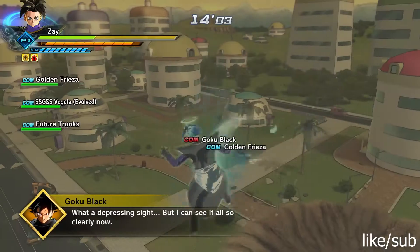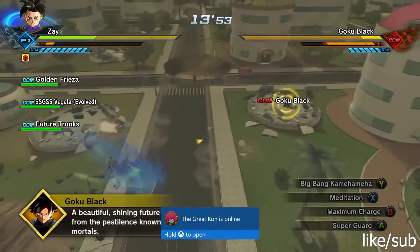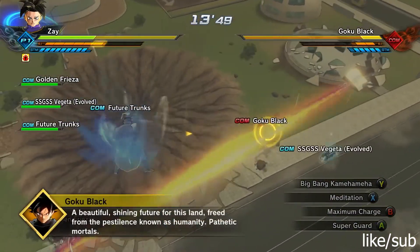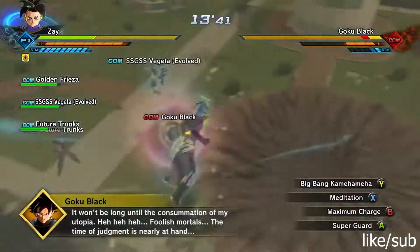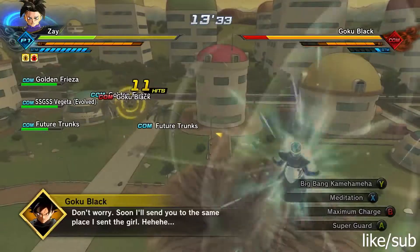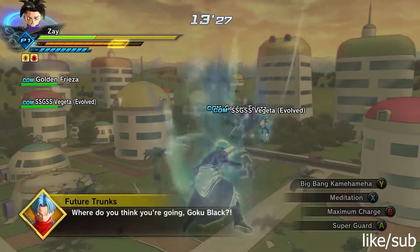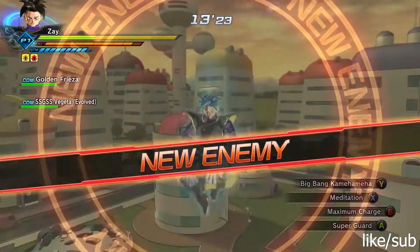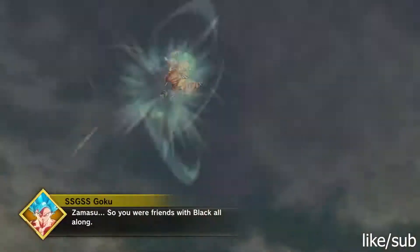Now let's get to the strategy for PQ 109. Make sure you have Meditation — I have a video on how to get it if you don't already. As soon as the game starts, use Meditation to power all the way up, get your ultimate energy, and then go to your ultimate form — whatever your highest ultimate form is, minus Super Saiyan God Evolution.